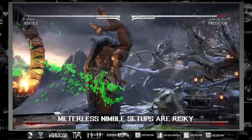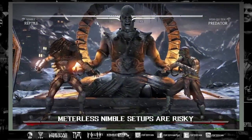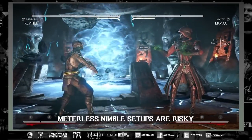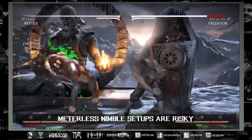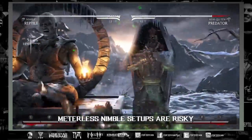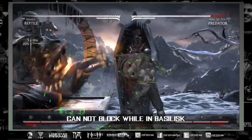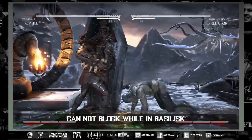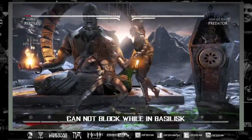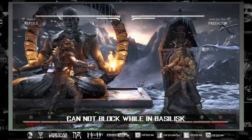Meterless basilisk setups are very risky and very match-up dependent. You may throw the opponent across the screen with an acid spit and activate slow motion meterless, but if you're fighting a teleporter that's not going to work — you'll still get hit by their wake-ups. If somebody uses a projectile that hits quickly from full screen, it's not going to work either. I've gone through many different options and there are so many ways the opponent can easily react and punish you with a wake-up attack, so be really careful. I don't recommend it for someone who knows the match-up, or in any kind of high-level play.